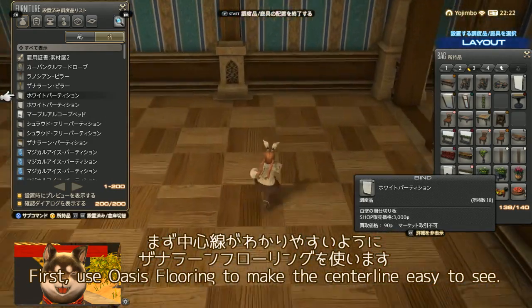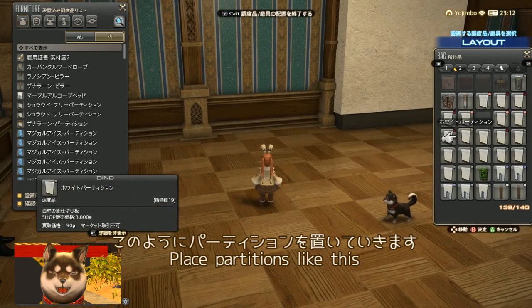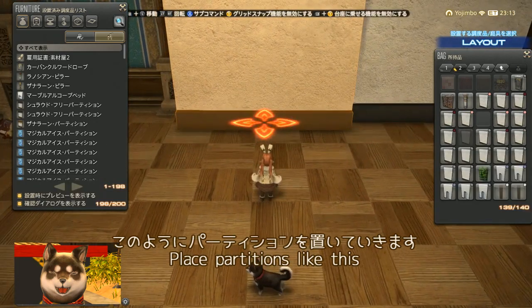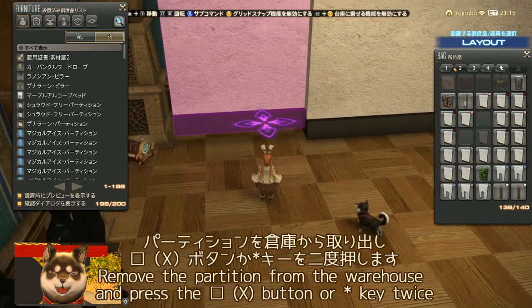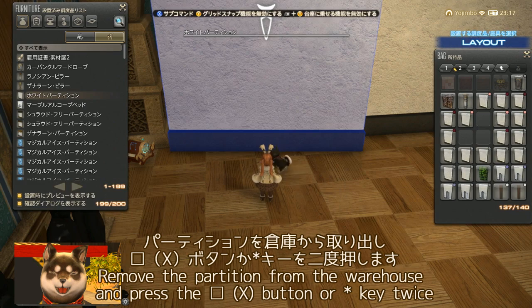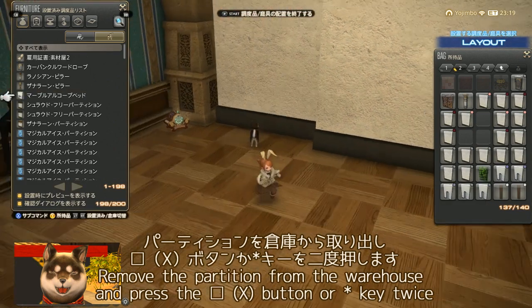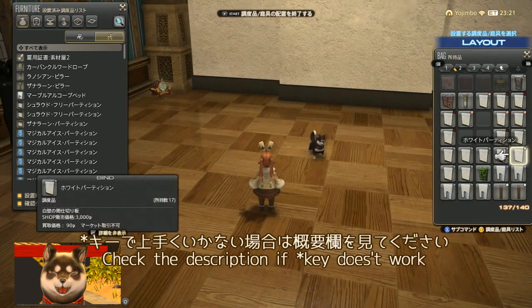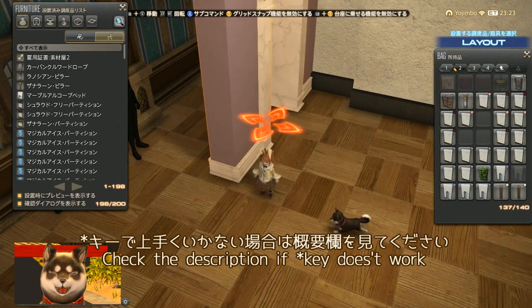まず中心線がわかりやすいようにザナランフローリングを使います。このようにパーティションを置いていきます。パーティションを倉庫から出し、四角ボタンかアスタリスクキーで移動します。アスタリスクキーでうまくいかない場合は概要欄を見てください。